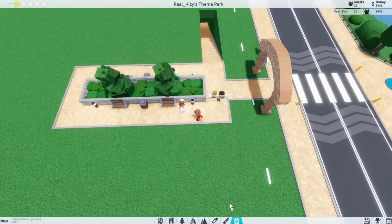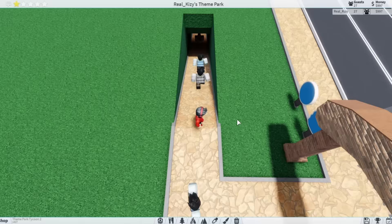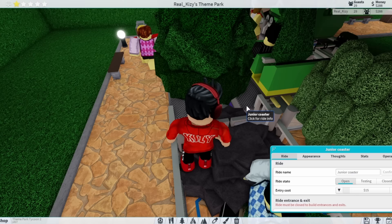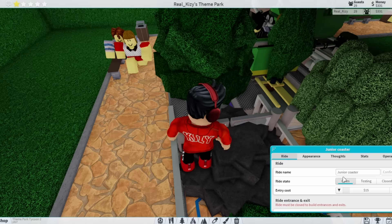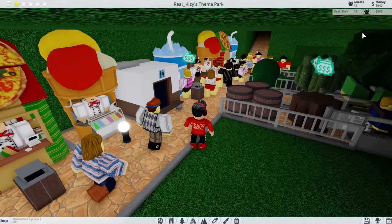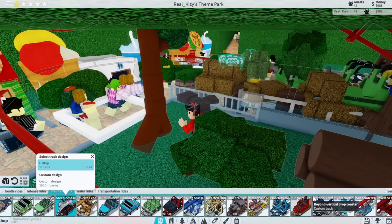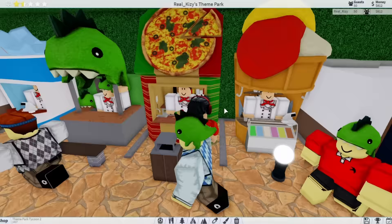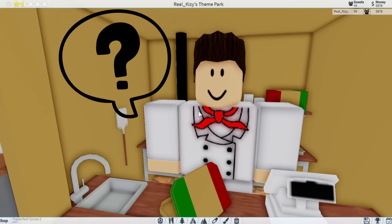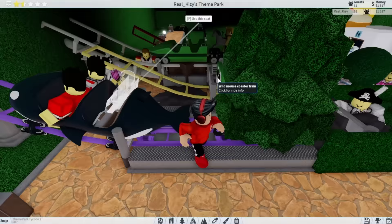We're going to add some bushes — a ton of props and nature. Look at all the people, they're loving this place. Let's make the park a little more expensive to get in because then people still pay and I get more money. Now we made this corkscrew — entrance, exit, little queue path. People are saying the junior coaster is way too expensive, so we'll lower it $2. I just barely made it less expensive. Our money is going up pretty fast.